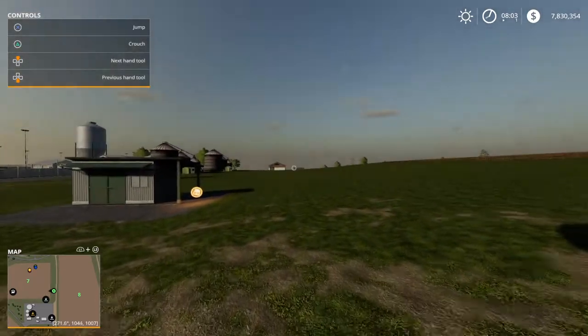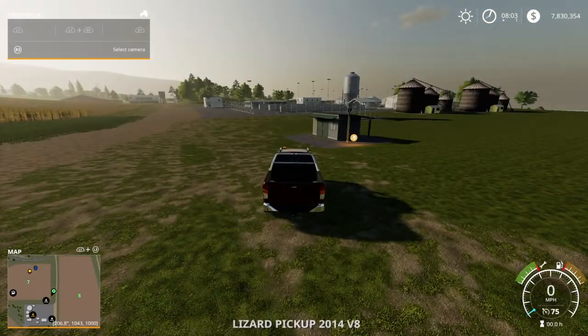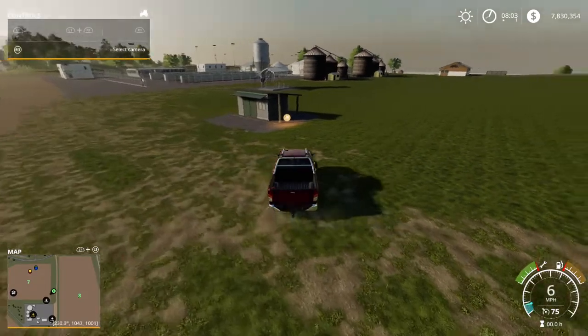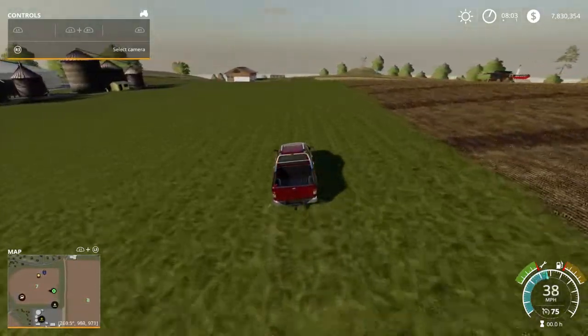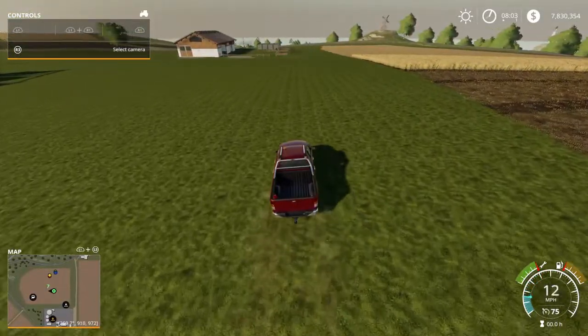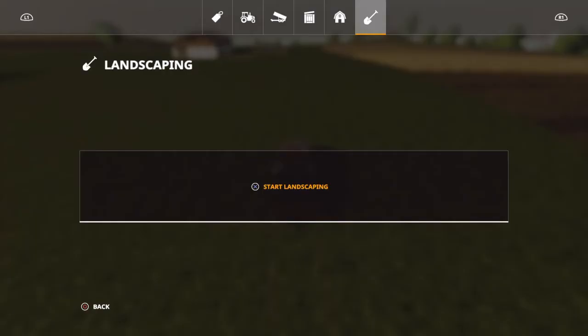When we left off last episode we were doing a little bit of landscaping — and tell you what, this is what the pickup's good for, just grab around and take a look. I kind of went wild with my landscaping and wiped out too much of my field. But that's not a problem because the next tutorial is going to show you how to create fields — you can make two small fields into one big field. We're gonna need a tractor and a plow.